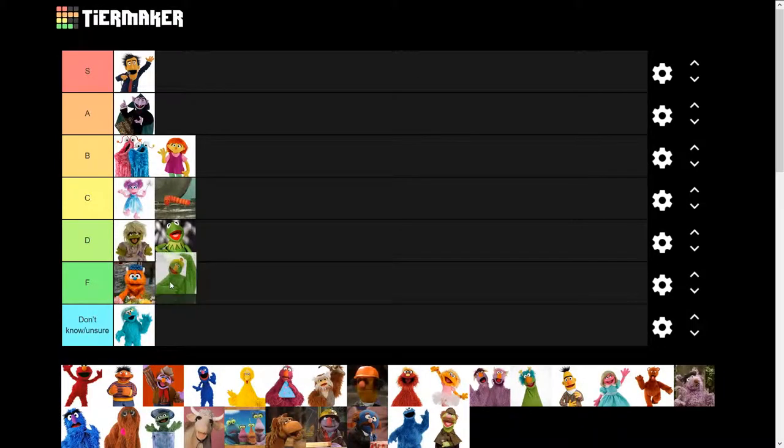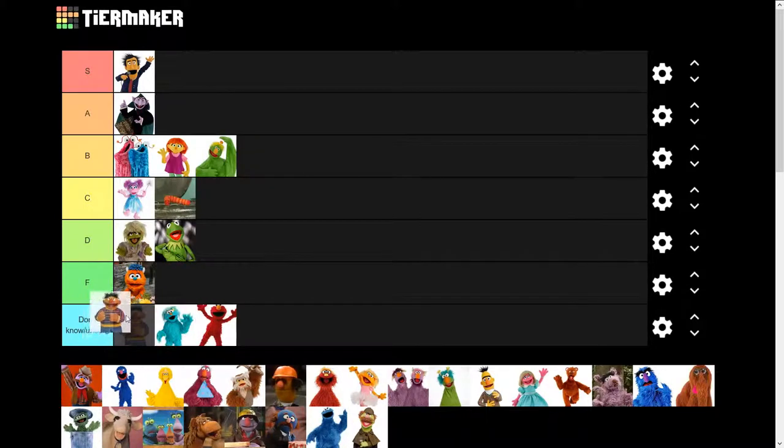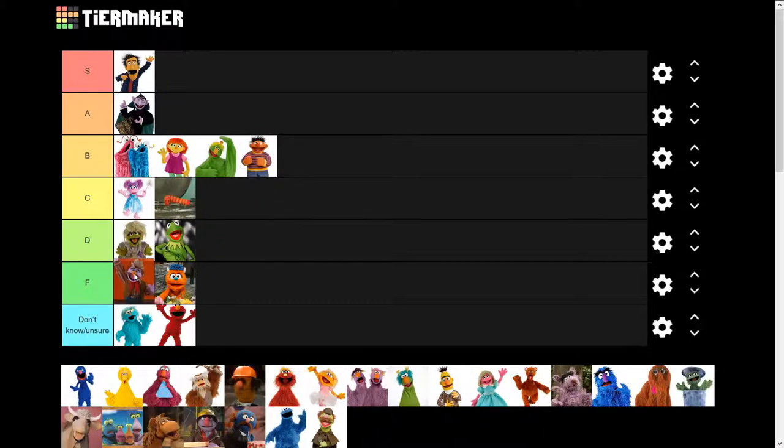Big green guy — he's rubbing his belly and patting his head, that's a funny gag, he gets to go B. Next up, Elmo — well, not sure about this guy so I'm gonna put him down here. Okay, here we have bird from Bert and Ernie — just kidding, this is Ernie from Bert and Ernie, he gets to go B tier.